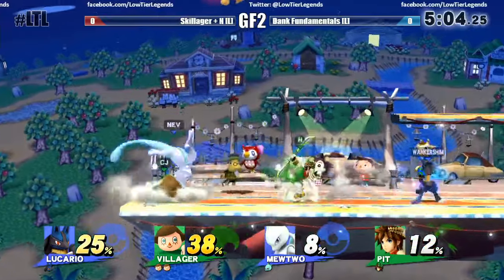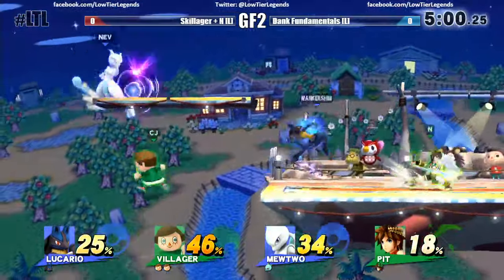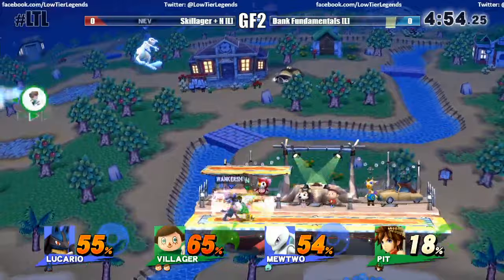The team combo down there to up air — that was the triple turnip that killed Lucario. Cody's been getting a lot of one turnips in singles and doubles but hasn't really been getting the triple ones lately. He gets them in the clutch moments. Nice jab right there, but sadly not quite enough.